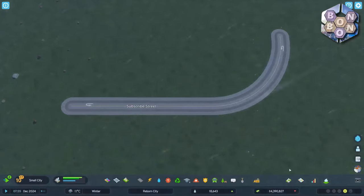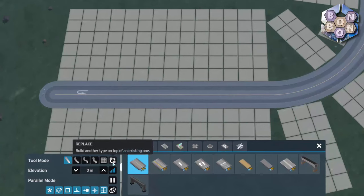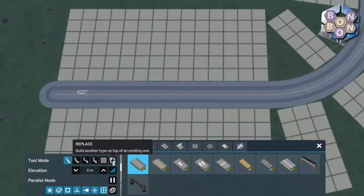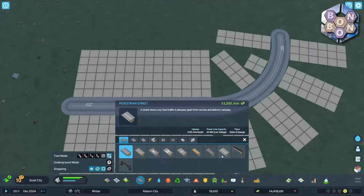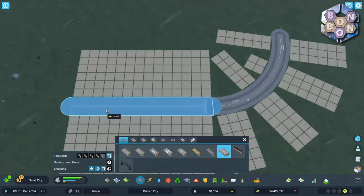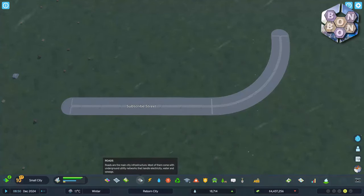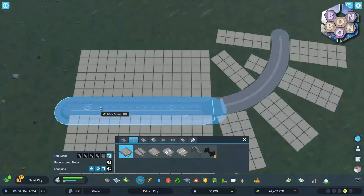Let's start with the one tool mode we didn't really cover in the last video: the Replace button. This replaces the original game's right-click to upgrade system. To use it, click the Replace button, choose the new road you would like to have, and then left click and drag over the network you want changing. Where networks are of a different width than before, you can set the specific alignment, but we'll cover that more later in this video.